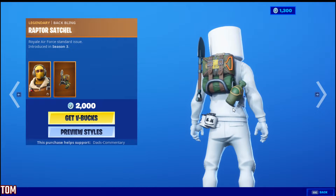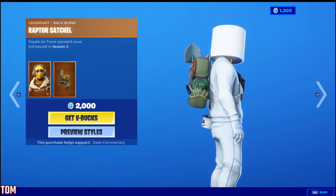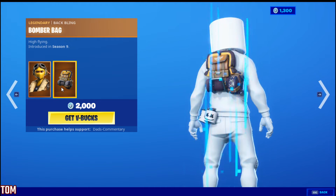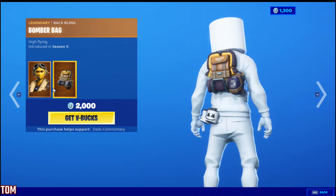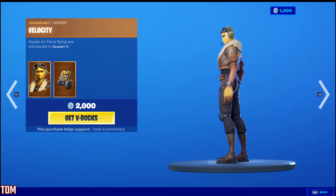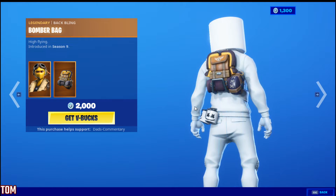Here's his back bling. There's what it looks like on the Marshmallow. And then we got Velocity in here, guys — this is Velocity. There's Velocity's back bling. It came out in Season 9, guys. Check that out. Back bling on the Marshmallow.